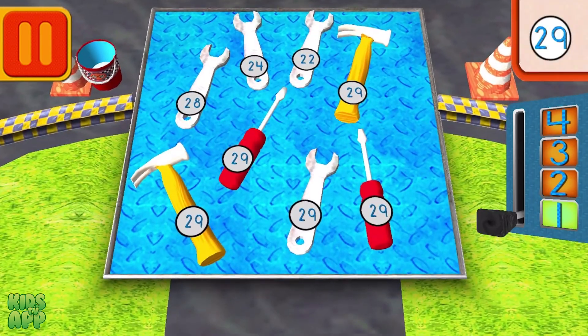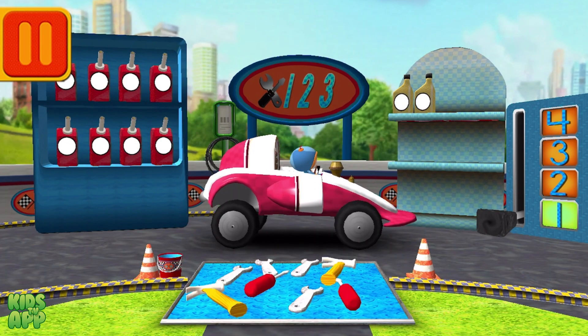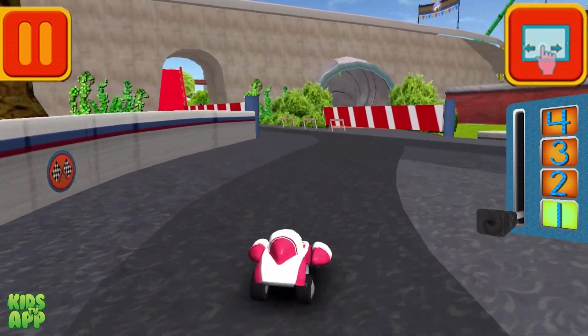We need to give Bot all the tools with the number 29. When you see a tool with the number 29, tap on it. Woohoo! Great. Back to the track.